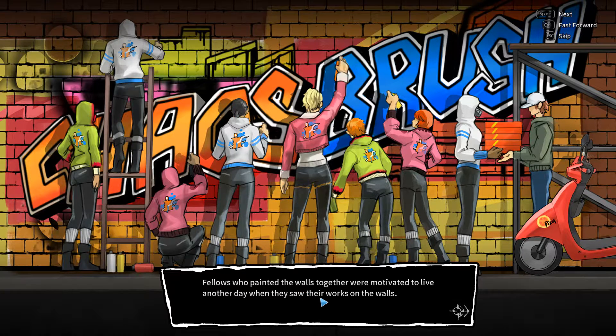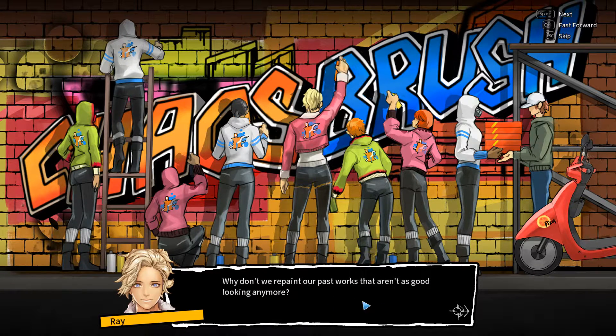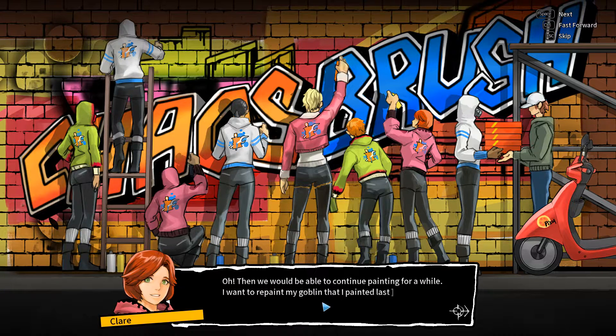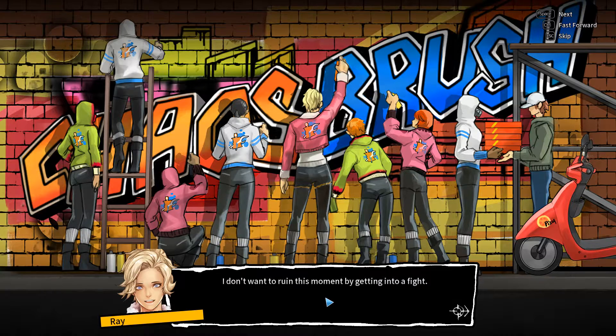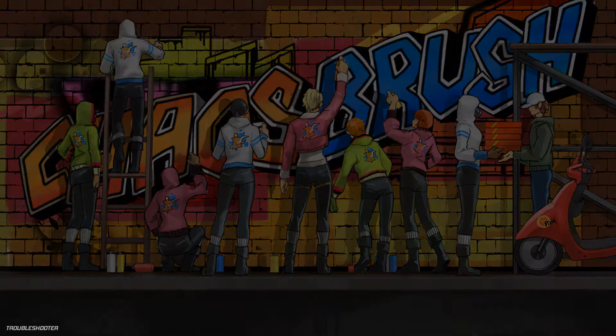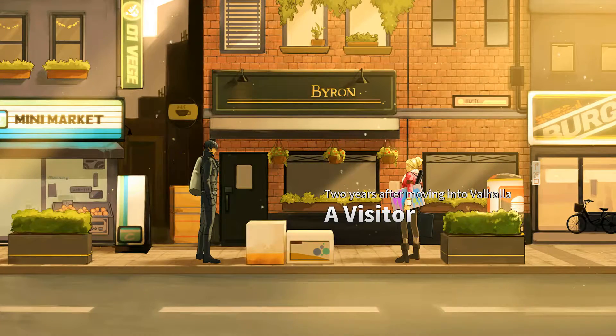Fellows who painted the walls together were motivated to live another day seeing their works. After finishing their spots, they decide to repaint old works. Ray says she just likes spending time together and doesn't want to ruin the moment by fighting. After two years in Valhalla, discrimination against Ali people still existed, but Ray had Chaos Brush and her friends. She didn't regret moving to Valhalla anymore.